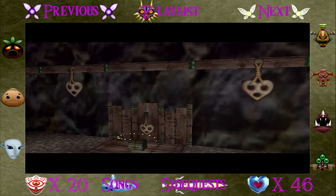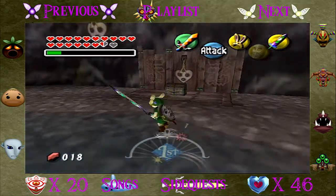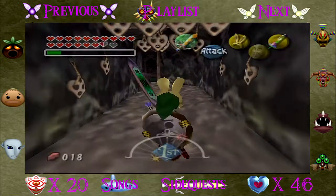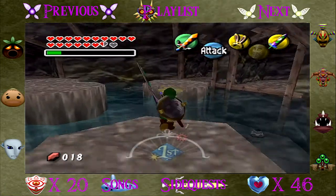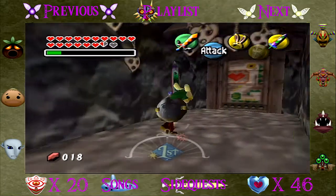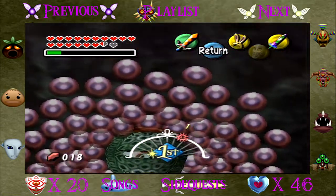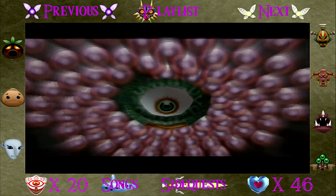These chests all just contain rupees — they're like a hundred rupees each. We don't need rupees anymore, so it's just a waste of time to collect them. Next we'll go here — oh god, I think this is the annoying boss. Yep, it's this butthole, I'm looking right at you.